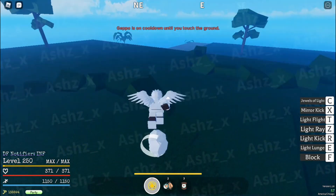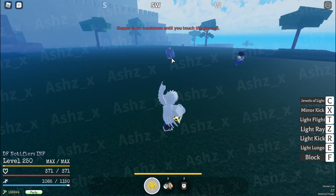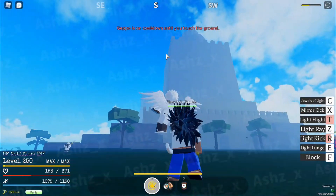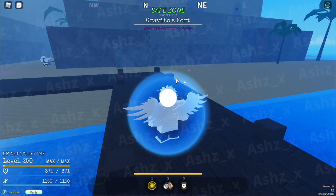The gravity boss spawns right here. Someone was fighting him but didn't defeat him. I got caught up in the fight but yeah, that's the gravity boss. That's pretty much everything on Gravity Island as of right now.